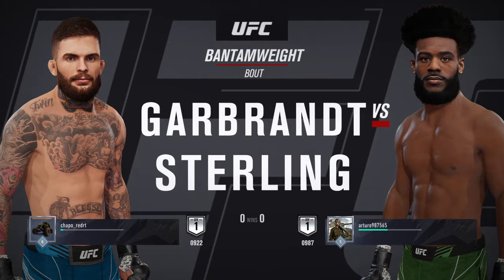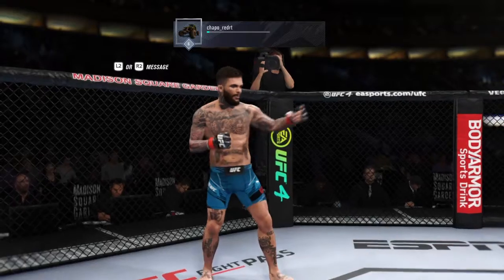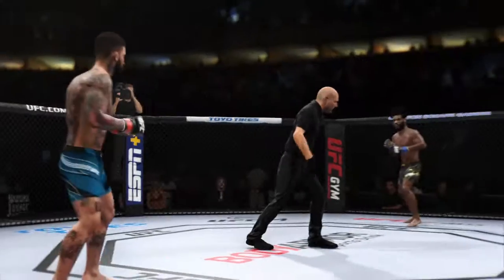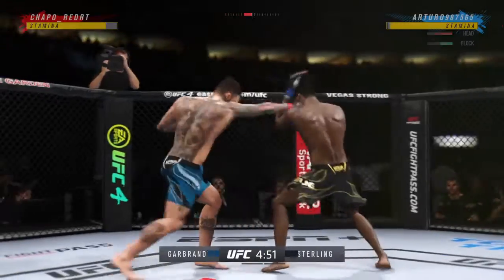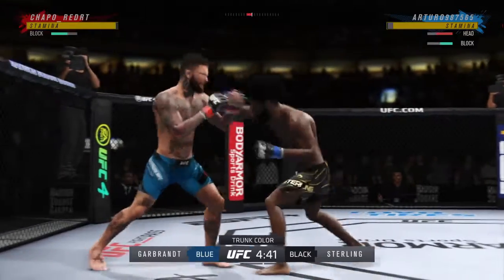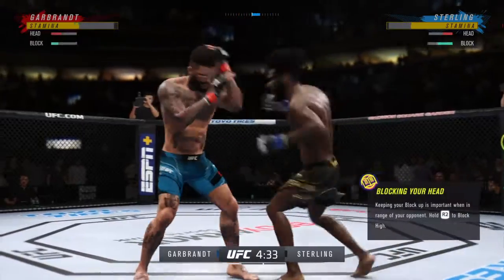Between Cody Garbrandt and Aljamain Sterling. Crowd getting excited as this fight gets underway, and you hate to call any fighter on this UFC roster a specialist. But on one side you have a definite striker taking on a true grappler. You see a guy that the striker knows exactly who he is — he knows what this fight needs to be.